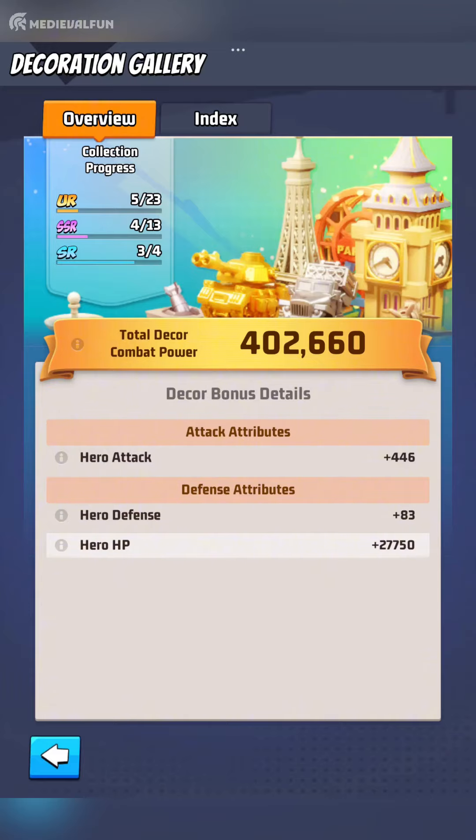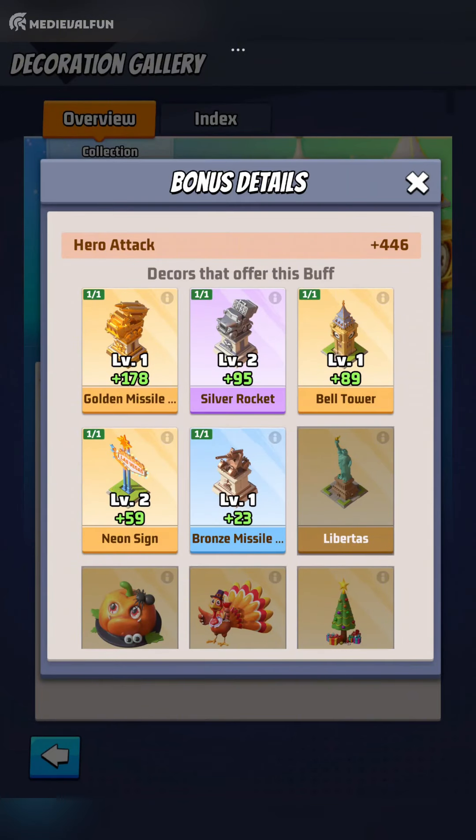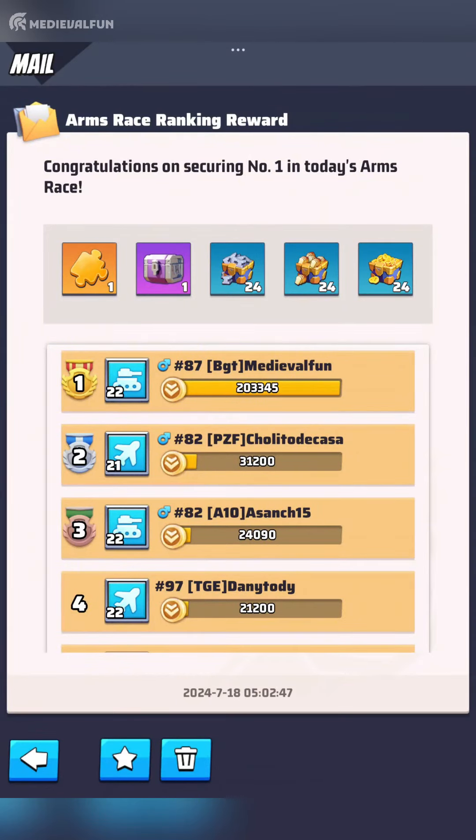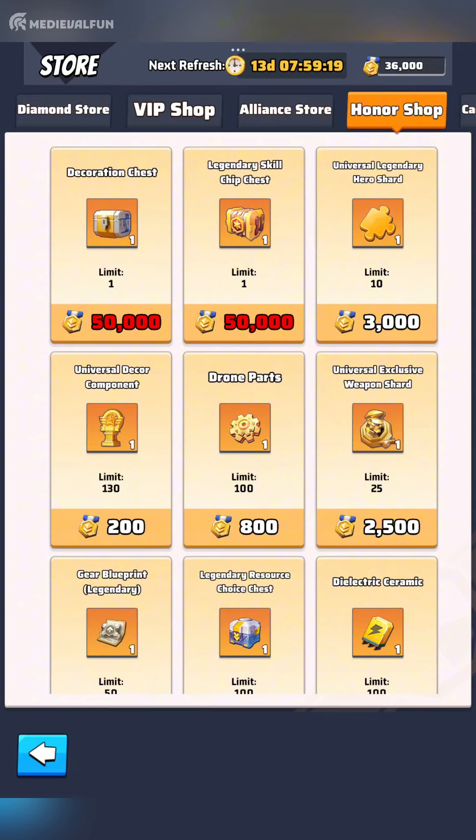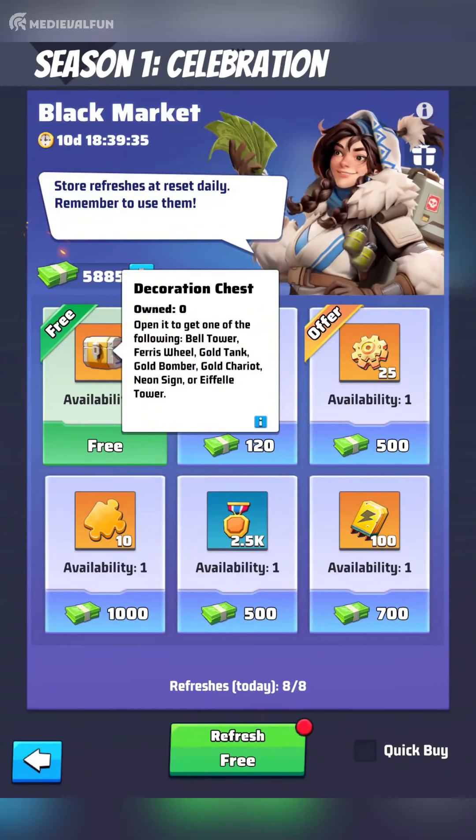The good news is that the more decorations you collect, the more their bonuses stack up, making your heroes even more powerful. These special structures drop from decoration chests that you can get as a reward from the Arms Race event if you qualify among the top 3 players. You can also get decoration chests with honor points from the honor shop and black market.